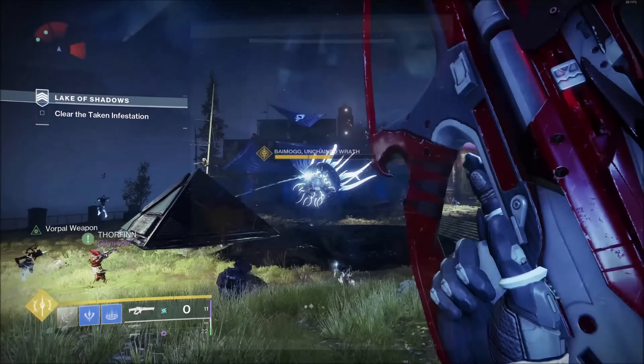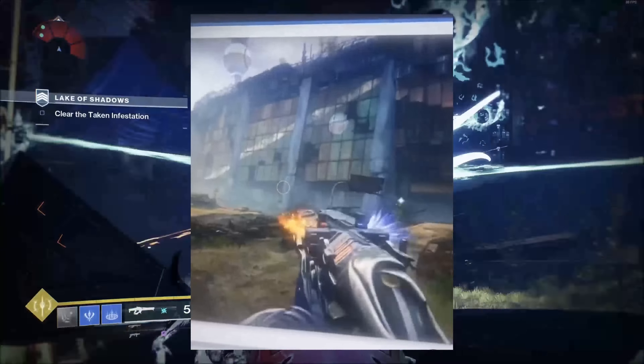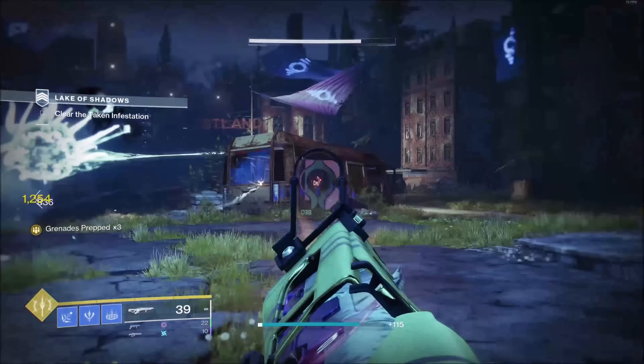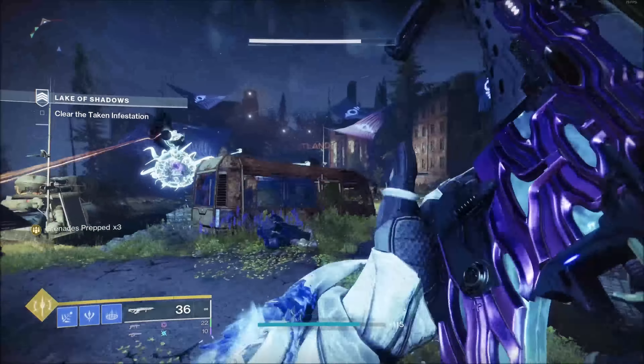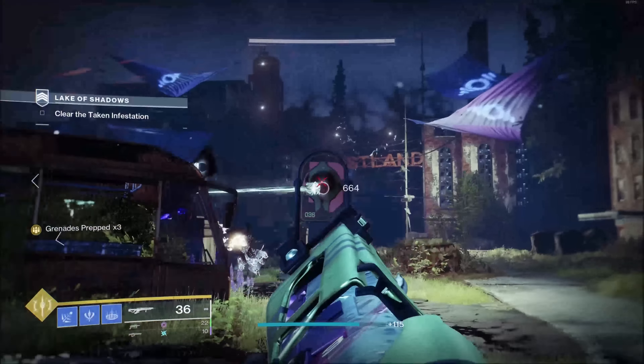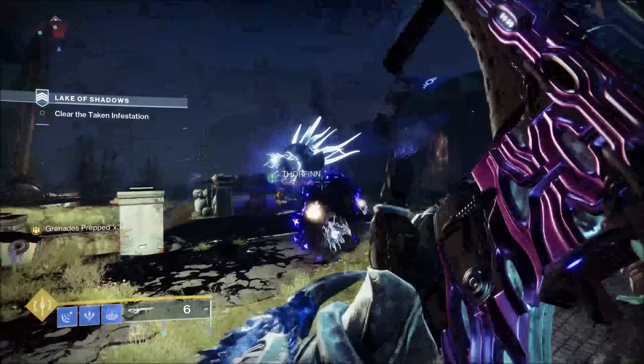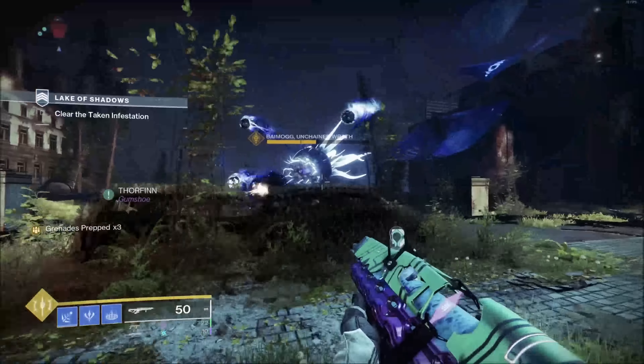From what we can tell by the weapon, it is a double barrel shotgun. The right side of the weapon is going to be Stasis, the left side of the weapon is going to be Solar, and this is a kinetic weapon — which is really weird with it having an element. I thought it would be in the energy slot, but it looks like it is going to be a kinetic weapon.